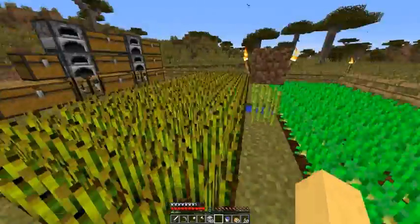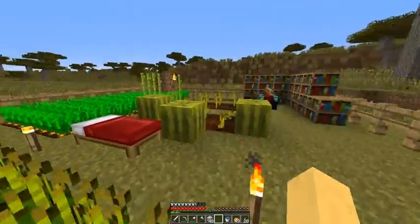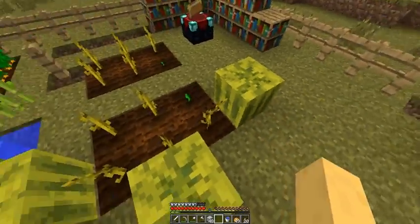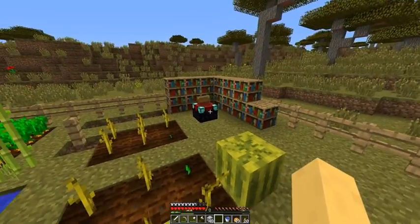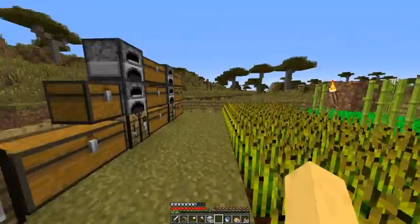I came up here and would find stuff down in the mines. There was an abandoned mine shaft down there that got me the pumpkin seeds — those are pumpkins over there — and the melon seeds. It also got me some diamonds for an enchantment table and a diamond pick, which is in my stash here.